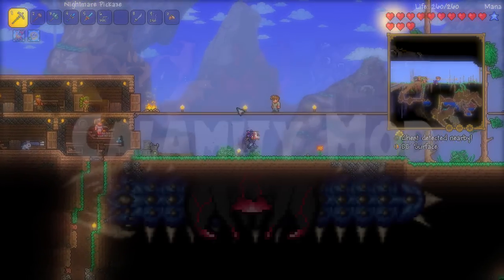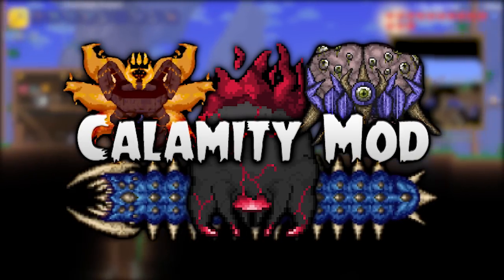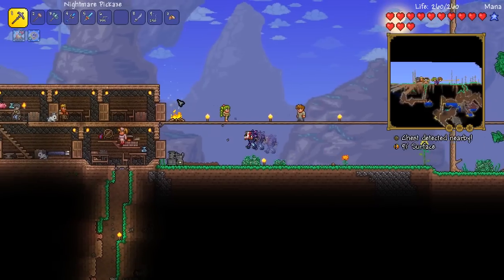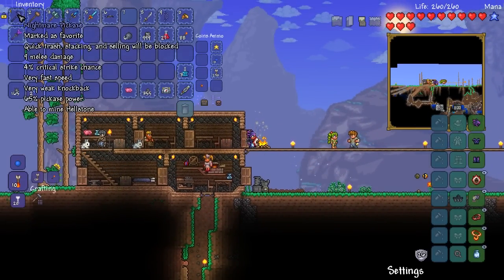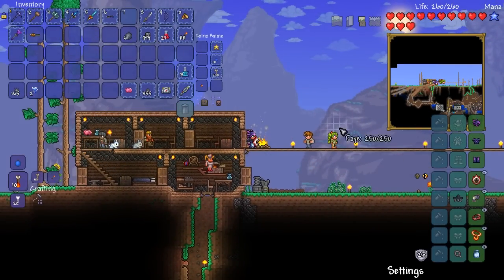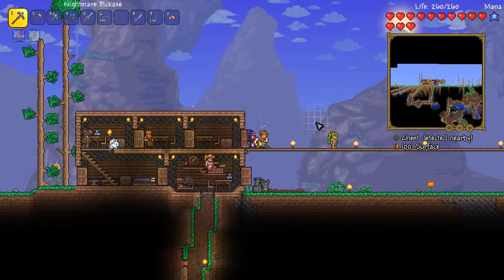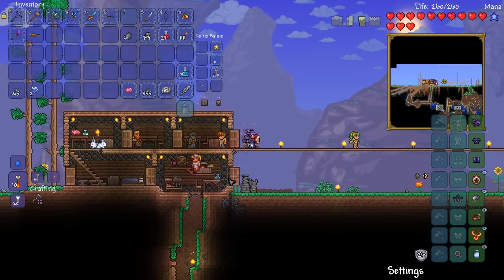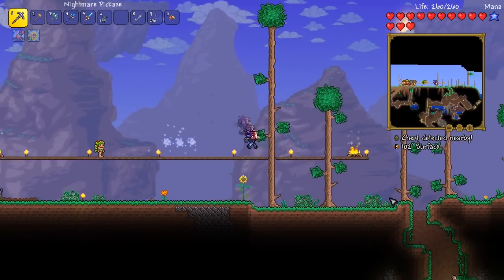Hello everyone, my name is Fythe and welcome back to another episode of my Terraria Calamity playthrough. In the previous episode we did stuff — we got a Nightmare Pickaxe and Shadow Helmet. The Eater of Worlds basically got his butt kicked, and it wasn't actually that difficult. We've also discovered a massive tree that leads directly down into the Corruption Chasms, which is quite different. But in today's episode, my friends, we are going to the underground desert.